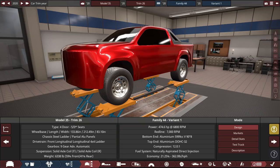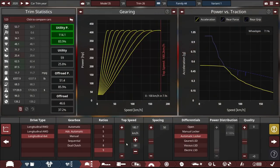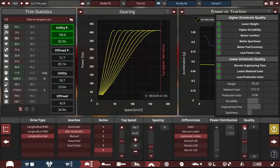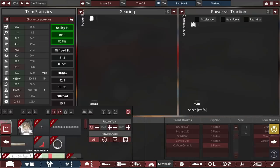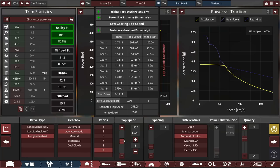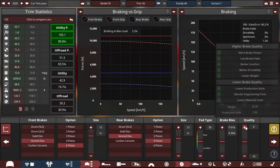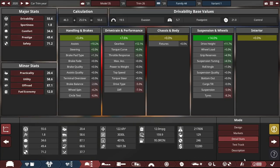It is 475 horsepower NA — not bad. The 0 to 100 is 7.9 seconds without tuning, and only 48 grand. We are not supercharged though. I'm going to increase the quality because this thing is going to be a little more expensive. Top speed is 265 kilometers an hour — a little bit excessive, but reasonable. I'll increase the brake quality as well.